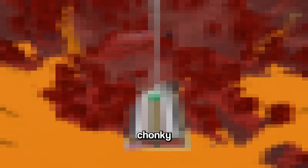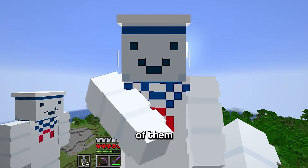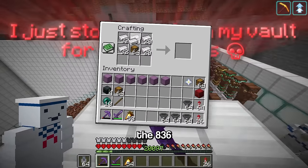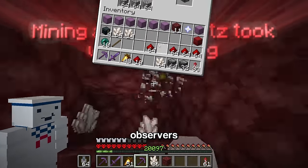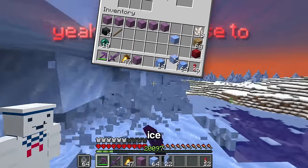With the bedrock destroyed, I moved on to building the collection system. As you can imagine, this thing is large, requiring some materials that are tricky to obtain: 836 hoppers, 329 observers, 238 comparators, and 79 pieces of blue ice.